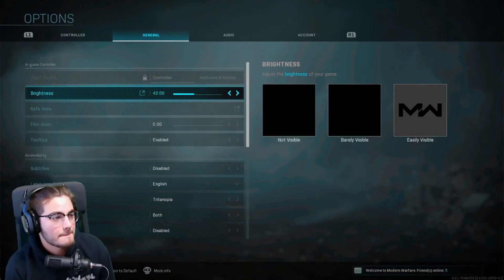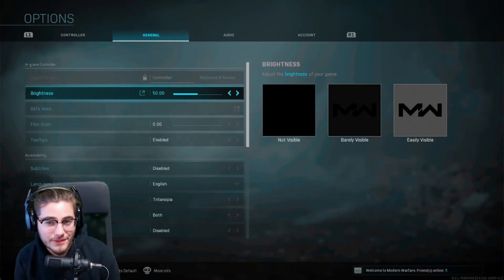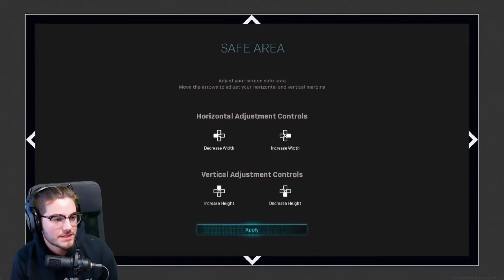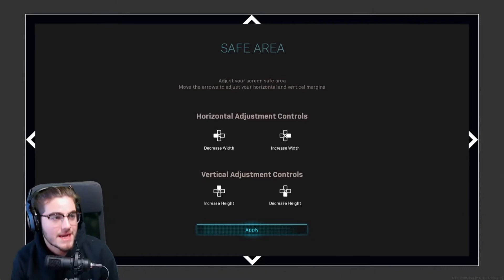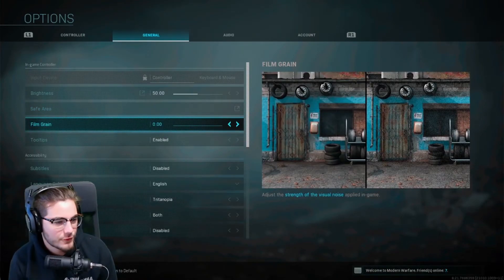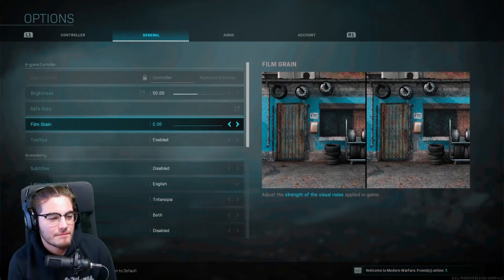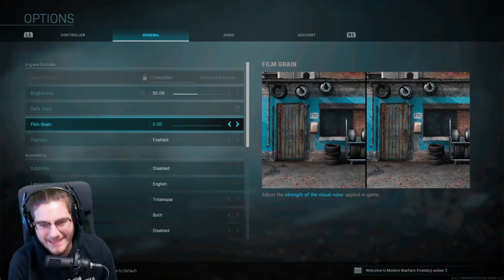Now for General settings — extremely important. Brightness: I'd recommend 50. For Safe Area, the smaller it is the better, because your mini map and HUD elements will be closer together and you won't have to move your eyes as far to check the mini map. Have it as small as possible. For Film Grain, set it to 0.00 — you don't want a grainy-looking game.